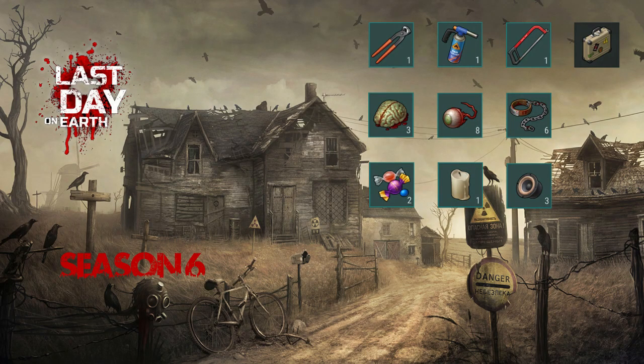Hello everybody! In today's episode of Last Day on Earth's Gameplay Tutorials, I'm going to show you how to get the special items needed to increase your reputation in the settlement. I'm talking about items like the hacksaw, the zombie brain, candies and so on.